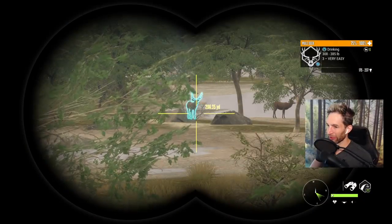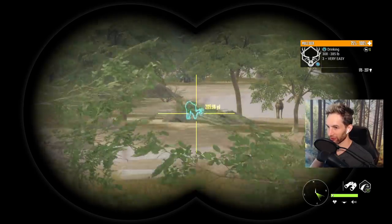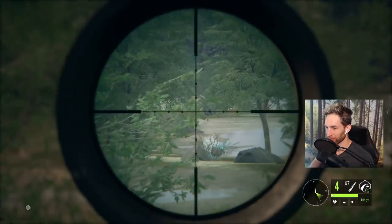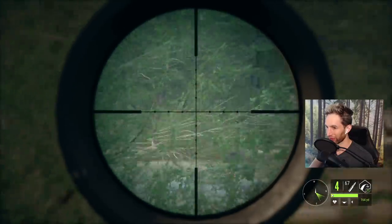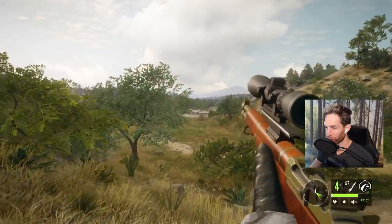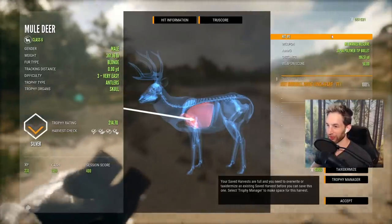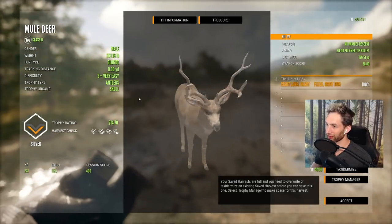That's not a bad way to start off this hunt — we got a decent level three, he should be a gold potential buck though, so we'll take him down. I was hoping there'd be a massive buck somewhere in the back here but it doesn't look like he's quite around just yet. We'll keep an eye out because something tells me this spot is gonna produce pretty well. Let's pick him up — just barely not quite big enough to be a gold, but nice double lung shot at 196 yards.